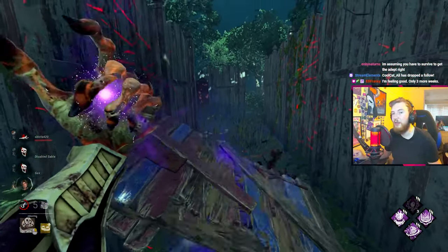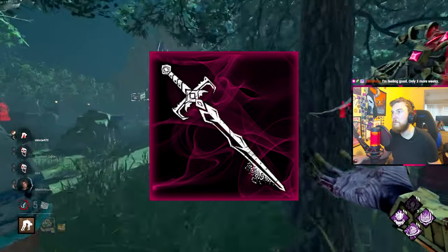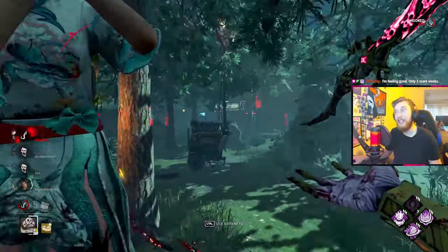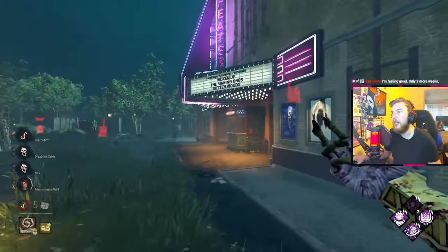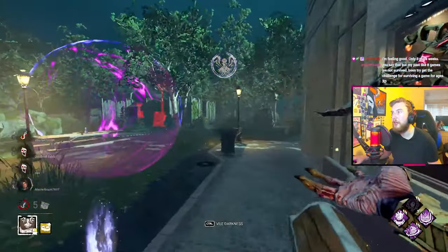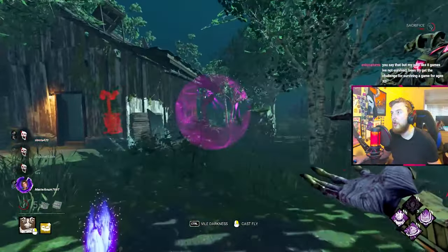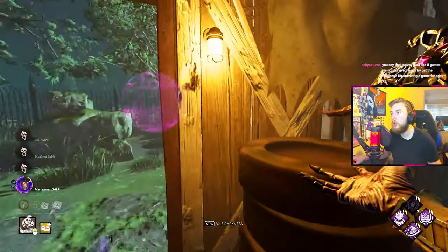The other ultra rare add-on is Vorpal Sword. Any injured survivor entering a Dispelling Sphere screams and gains the broken status effect for 30 seconds, cancelling and preventing healing for that duration. Additionally, using Mage Hand on a downed pallet breaks it in three seconds instead of lifting it. Both iridescent add-ons combined give a massive buff to every single one of Vecna's spells, making him considerably more powerful overall.